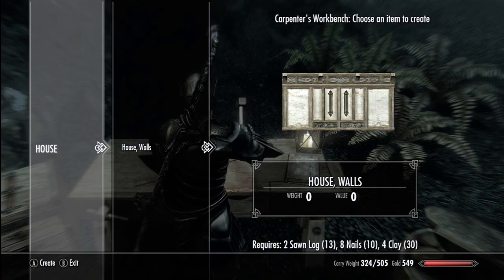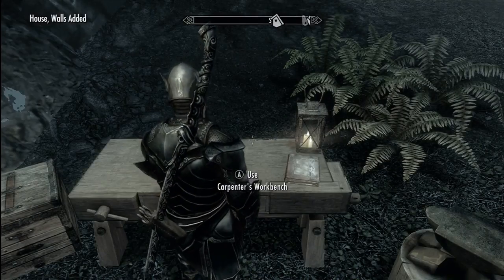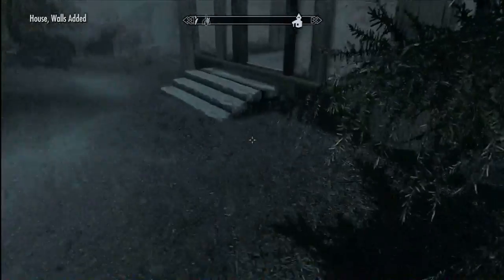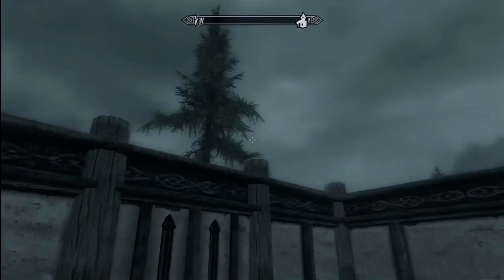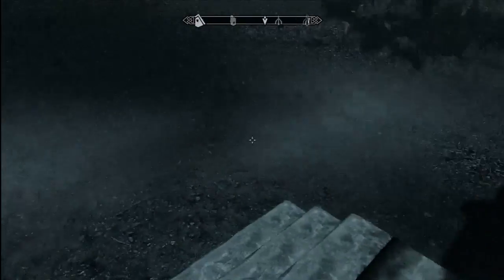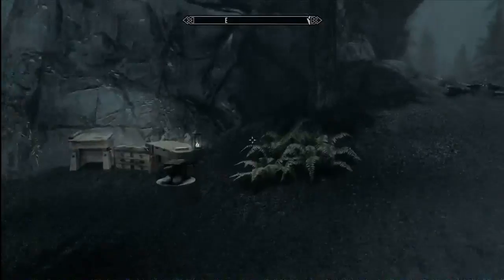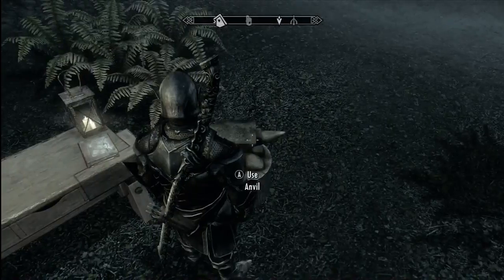Thankfully it looks like we can make those now, so we can go ahead and create those. So now we've actually got the walls set up. Unfortunately there's no roof so if there's any rain it would be very bad. And we don't have a door either which is kind of odd. Let's make a couple more nails because I have a feeling I'm going to need some more.